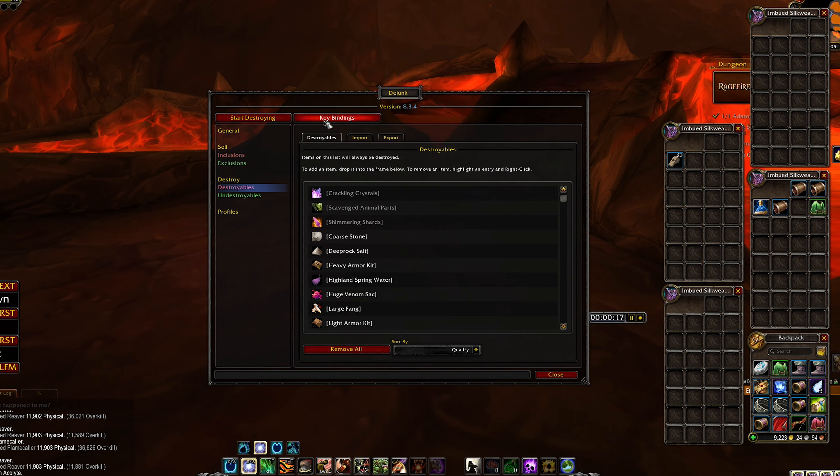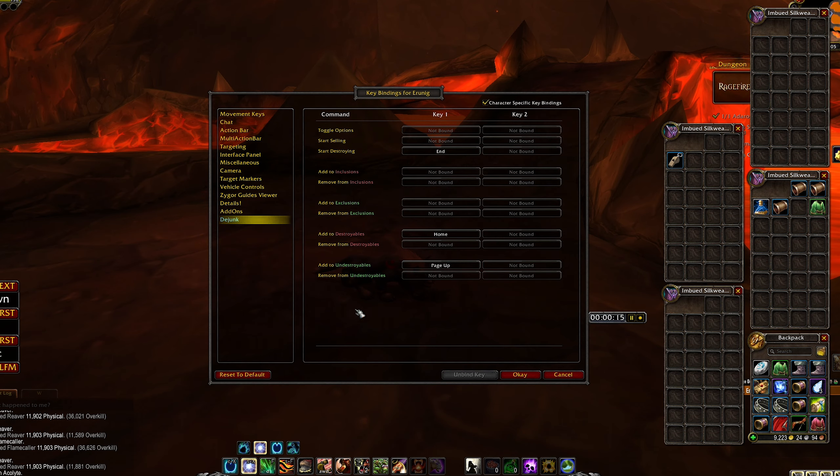What I do is go to the item link. You can see here we have 'add to undestroyables' — you can keep anything you want there. But the most important one is 'add to destroyables' and 'start destroying'. If you want to do it manually you can, but I like to have it on auto.